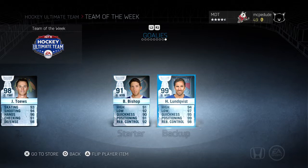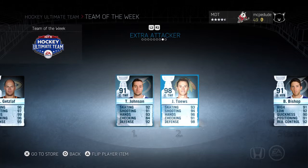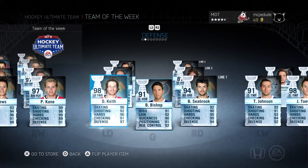Anyway, we have Ben Bishop and 99 Henrik Lundqvist — oh my god, that would be amazing to pull. Tyler Johnson 91, two-way forward — this card is amazing, I'd love to pull one of these. And 98 Jonathan Toews. On defense, 98 Duncan Keith — this is a good chemistry line because they're both Blackhawks. Tampa's Kevin Shattenkirk 92, and Sammy Vatanen — that card looks great.